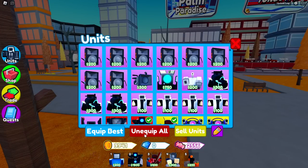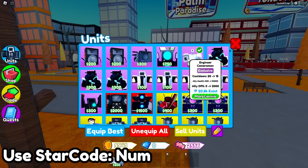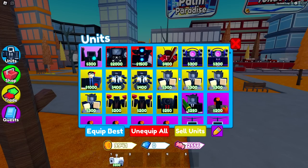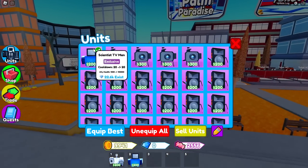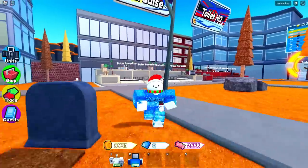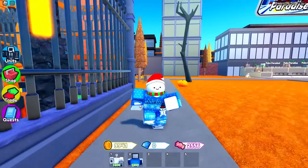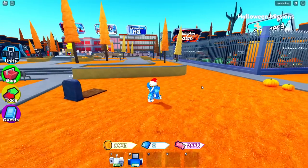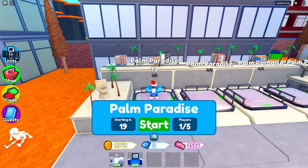The only units you would need would be the engineer cameraman, which I actually have right here, or you could use an alternative that just spawns in stuff, as well as obviously the scientist TV man that got added this update. This combination of an engineer and the scientist TV man is actually very overpowered - I'm about to show you guys exactly why.